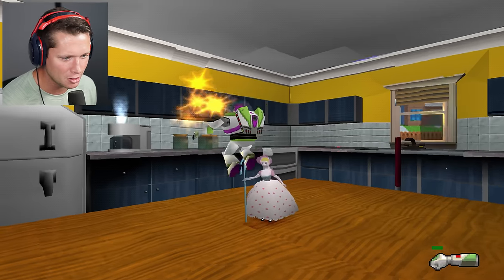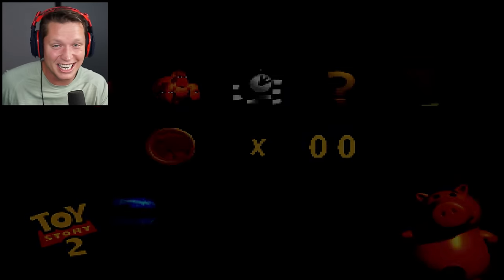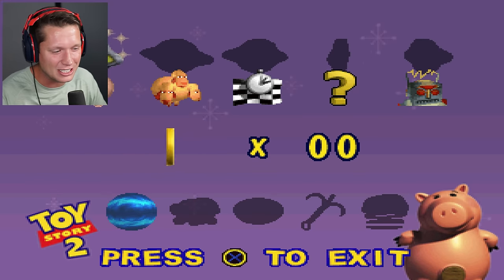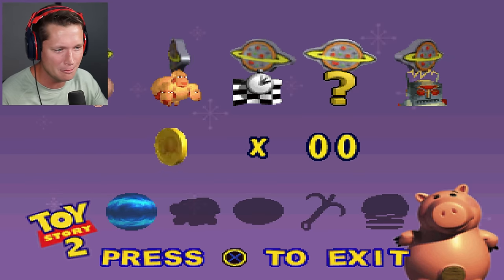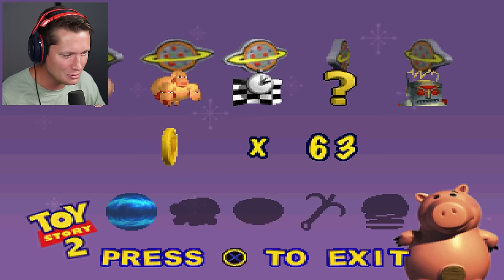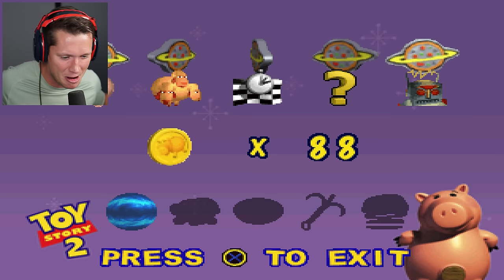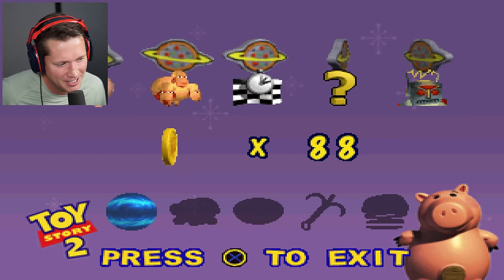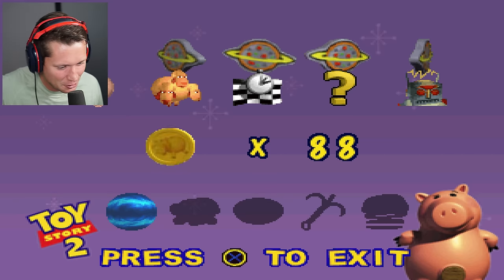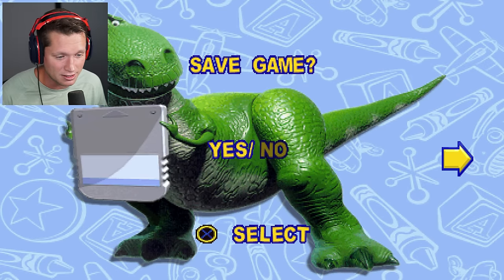Bo Peep, I got you! You found my sheep, here's your Pizza Planet token. I think there were five of them - that's the last one. Exit level - infinity and beyond! This game is amazing. Think about if they remastered this, it would 100% be well worth it. Five of them - earned some coins, 88 coins, not too bad. Yeah, that my friends is a little blast from the past.